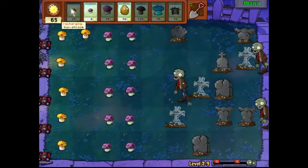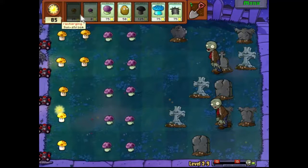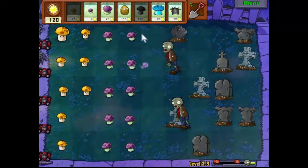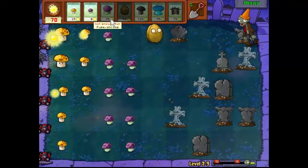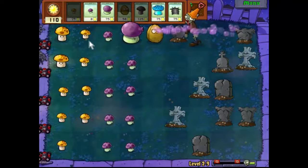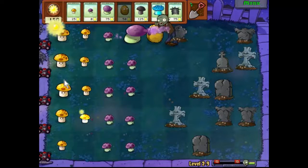Until a conehead or more advanced zombie starts turning up we are pretty much sorted. I wanted to put that there — thank you very much. I think we're starting to get to the point where we can think about putting some fume shrooms up, but we'll wait until a conehead zombie appears — and a conehead zombie appears! Isn't that nice. There and there — you're not going to last very long.